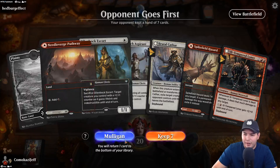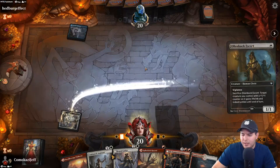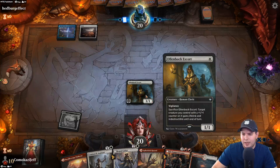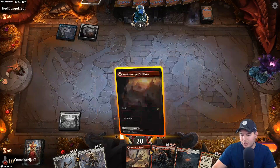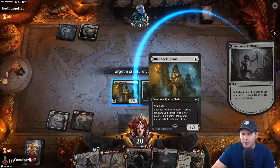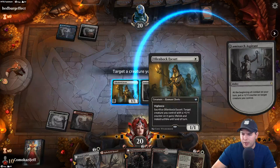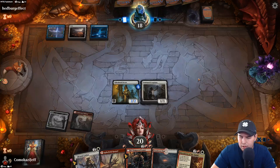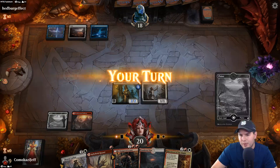This deck has been drawing fairly well, I like it a lot. Keep this: Escort, Aspirant, Ill-Tempered Loner, and Spike Field Hazard, though we'll probably have to use it for mana. Get out Escort first, pass the turn. I like Escort and Luminarch Aspirant — immediately having a way to protect our Aspirant. Putting counters onto the Escort is interesting too because it has vigilance, but you're going to sacrifice it at some point, so it's a funky card.